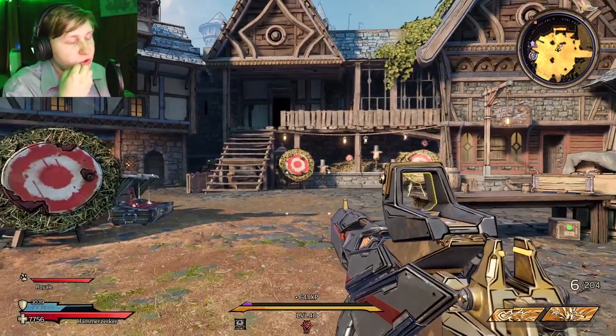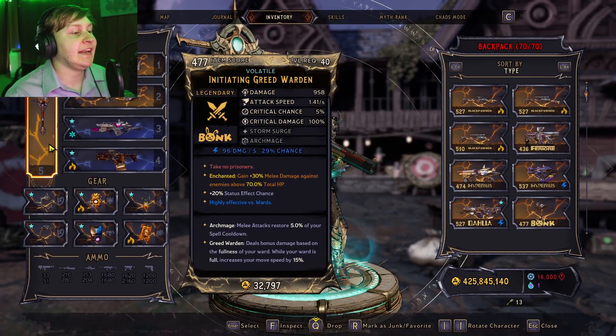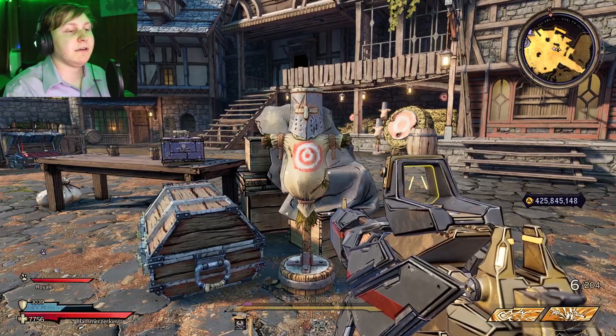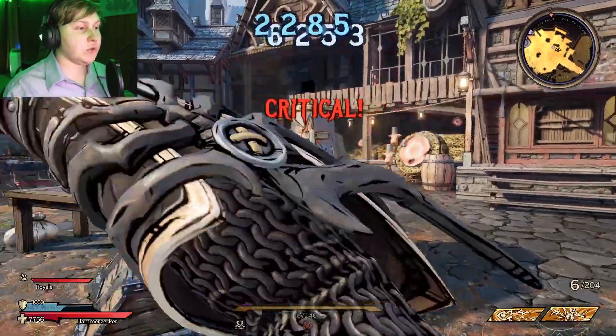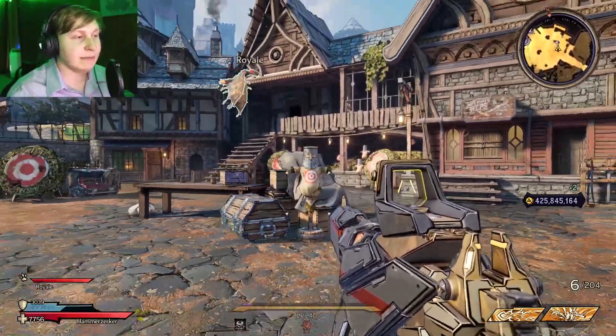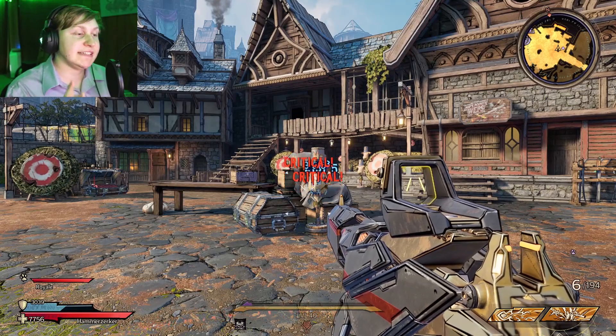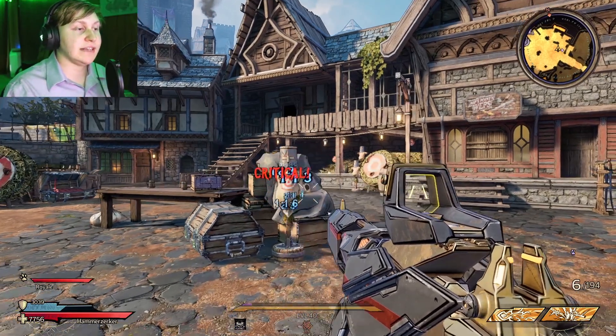All you need to know about the Stab-O-Matic is that it deals melee damage. Now, dealing melee damage and doing a melee attack are two separate things. For example, if I melee with the Pickaxe it's going to spawn gold, but if I do a melee attack with the Stab-O-Matic, it's not going to spawn the gold. So there are some discrepancies you've got to keep in mind when using this.